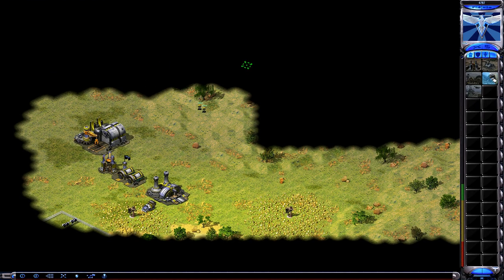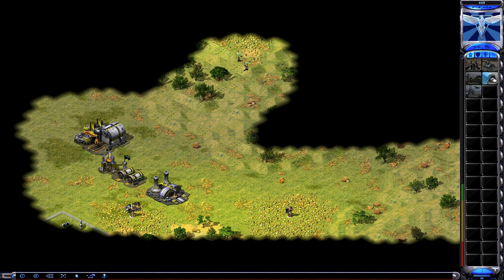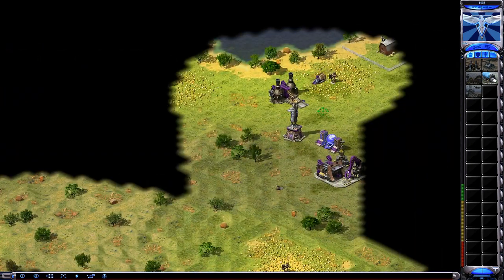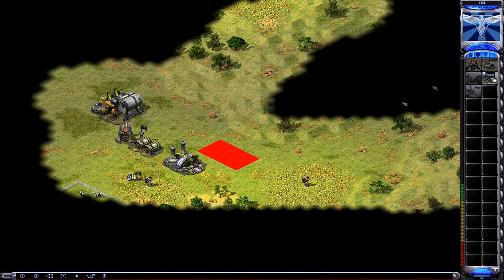So I use the two GIs to take out any dogs that can be coming by. It's always good to try and limit especially a Soviet player's view of your base, so it gives them a harder idea of what they're going to do. Because typically they're just going to rush against an Allied player on a small map.